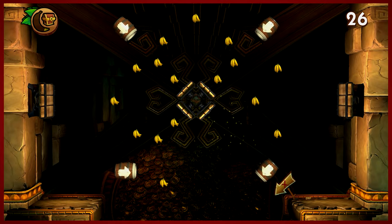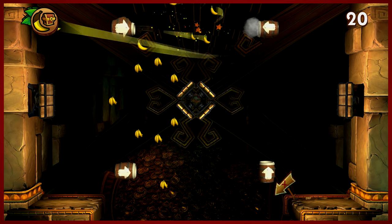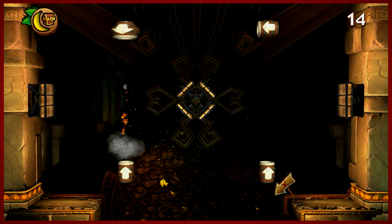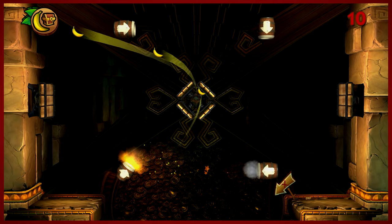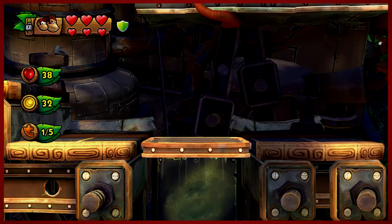To be completely transparent, the companion you choose for this level is kind of irrelevant — whoever you're into, you can choose. It's not gonna really make a lick of difference. But what you do need to worry about is getting yourselves all those bananas in the 30-second barrel blasting minigame.